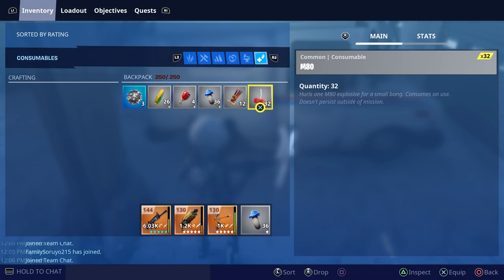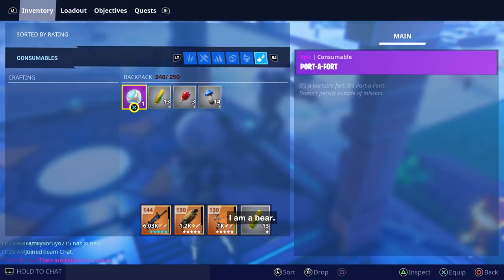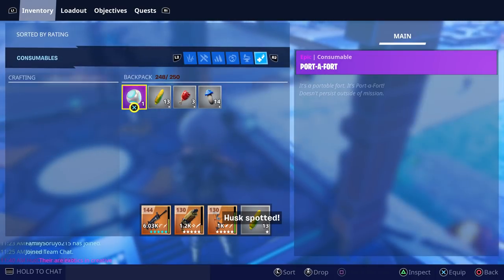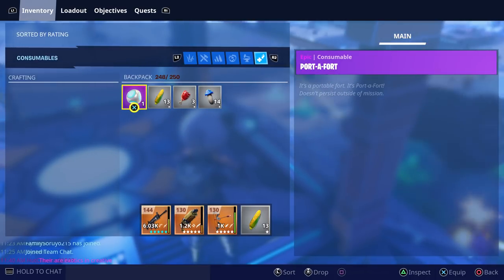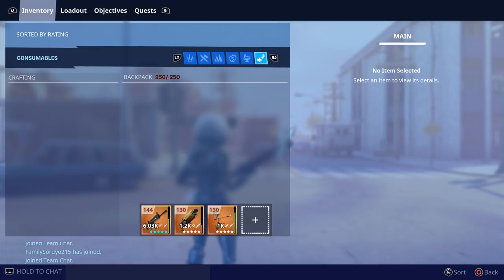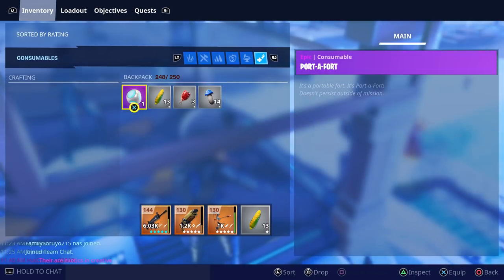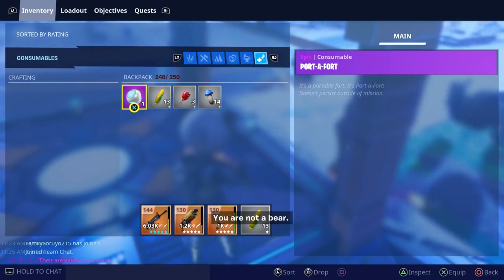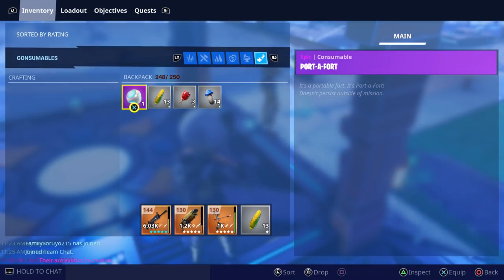I was able to get impulse grenades, M80s, bottle rockets, port-a-forts, obviously the corn, the meat, and the mushrooms. They're all going to be located in this consumable section and they will disappear after the mission. Having this new consumable section allows you to hold more than one consumable, so you can have mushrooms as well as corn and meat all at the same time instead of just one at a time.